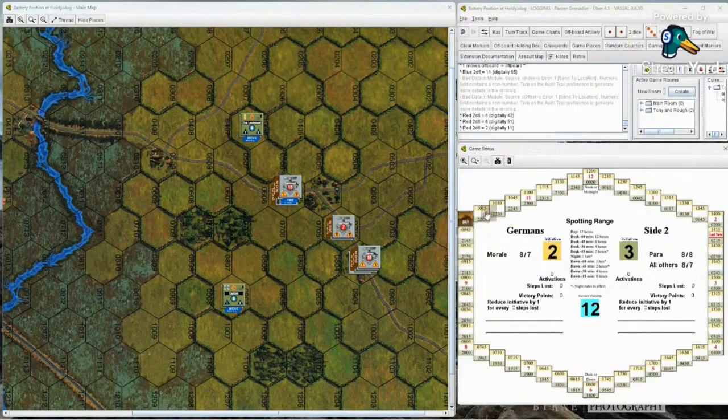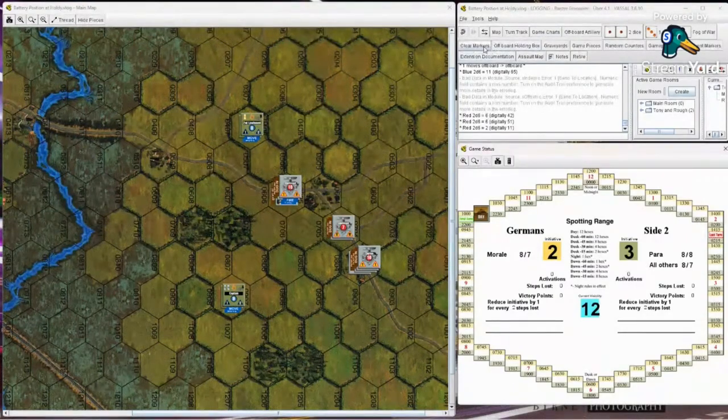Turn one is over. On Vassal you can hit clear markers and it clears all the activation markers - that's one reason Stigler loves Vassal. You have to hit clear markers for your side separately. On to turn two - we've got to do our initiative rolls again.